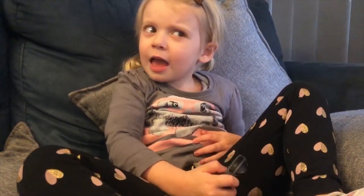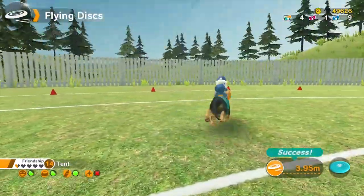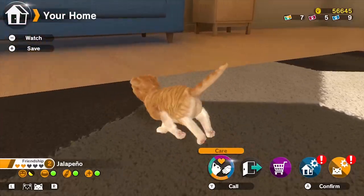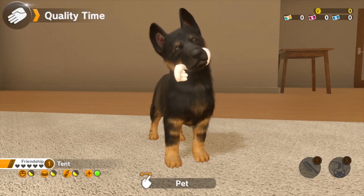Oh, you want to play ball! There are disc throwing competitions for your dog — once you win first place in each comp you can unlock the next. You control your pet using the individual controllers on the Switch.